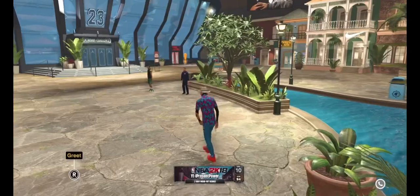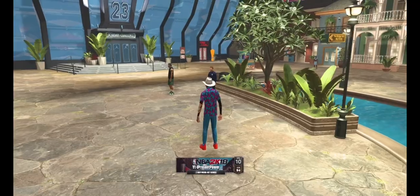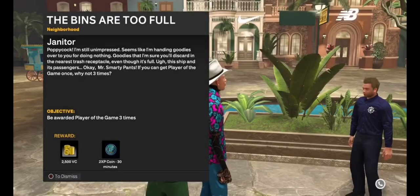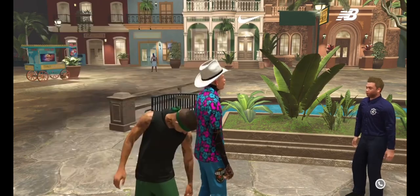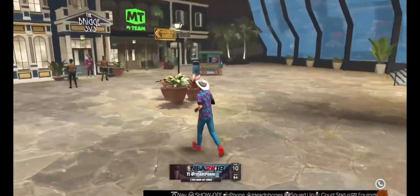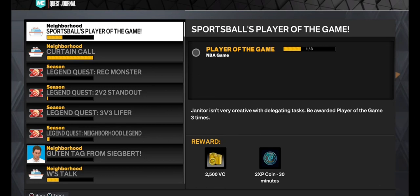Since we just got Player of the Game, I'm gonna go to Quest and it says 'Go talk to the Janitor again.' Talk to him — now it's 'Be awarded Player of the Game three times.' Unfortunately you're gonna have to play some more NBA games. As you can see, I played out the game and it never showed me that I won Player of the Game, but when I went back to check my quest it said I won it. So you don't necessarily have to see it pop up in-game — just make sure you're checking your quest.